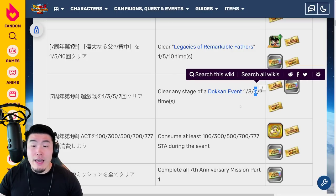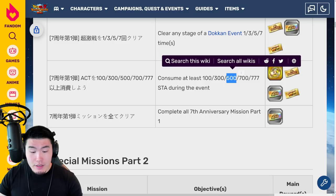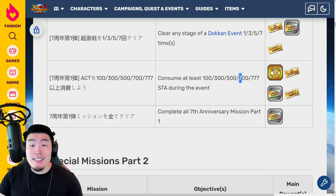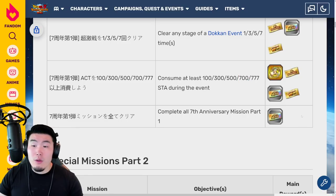After that, we have a few stamina consumption missions at 100, 300, 500, 700, and 777 stamina. We get tickets for consuming 500 stamina as well as consuming 700 stamina — you get 1 ticket for the 500, and 2 tickets for the 700 stamina one. That does it for Part 1. You add all those up, that's 15 tickets right there.